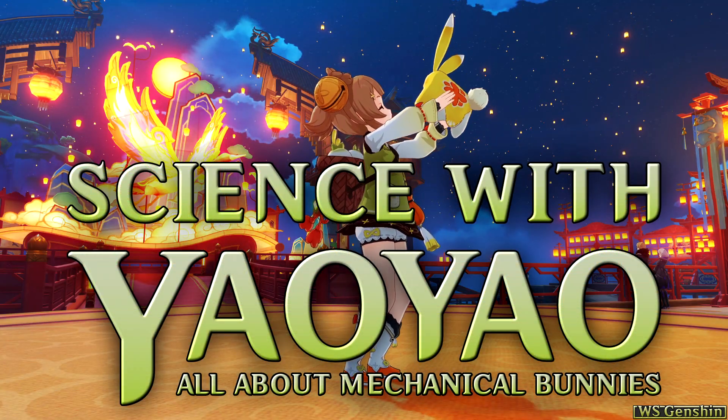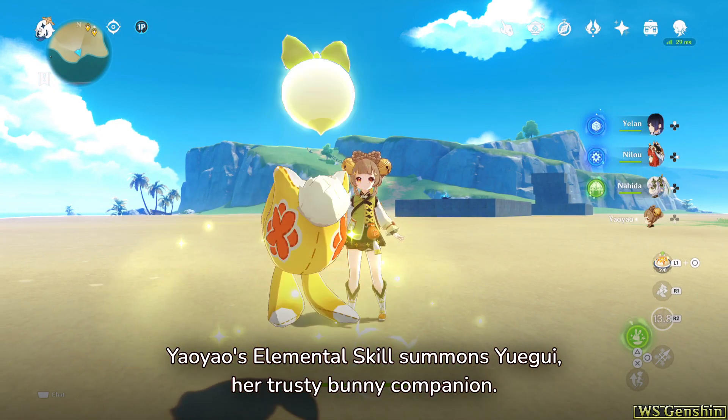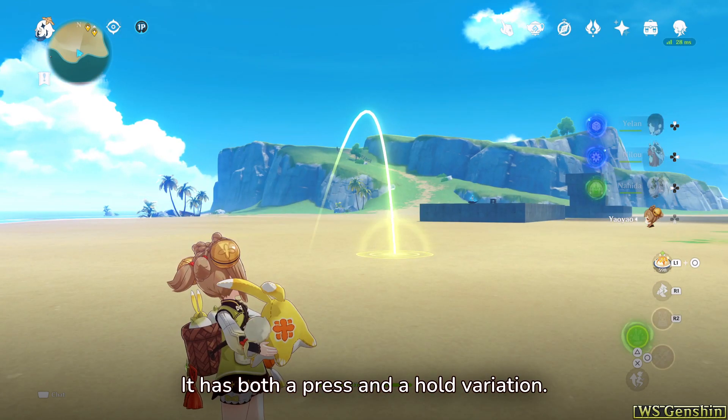Science with Yao Yao — all about mechanical bunnies. Yao Yao's Elemental Skill summons Yuigui, her trusty bunny companion. It has both a press and a hold variation.